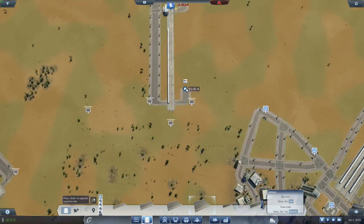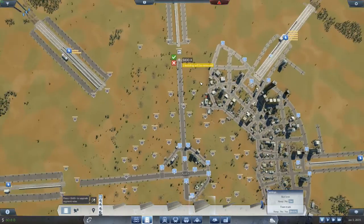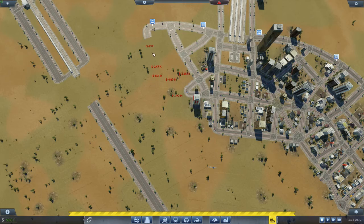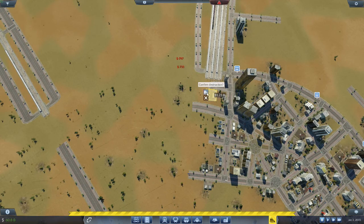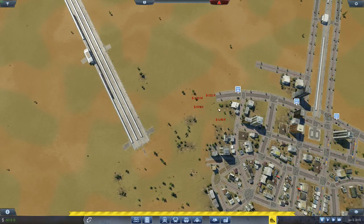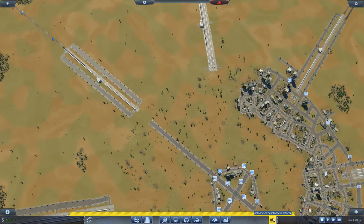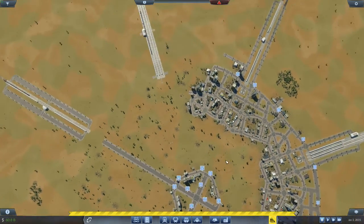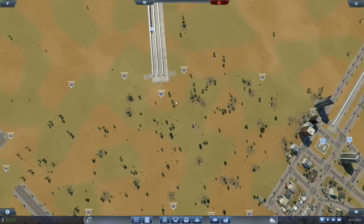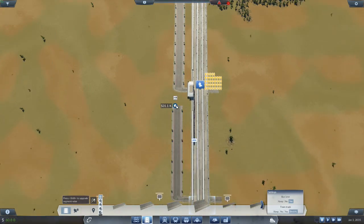It took me a good hour and 20 minutes to destroy the city and rebuild the road structure. You can see even as I'm tearing it down it's trying to build back up. Traffic's pretty good — it's not 80 percent, it's not outstanding, but line usage is around 50 percent when I start letting it run again.